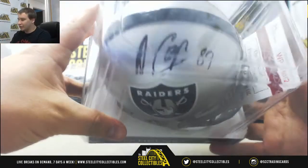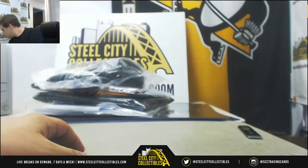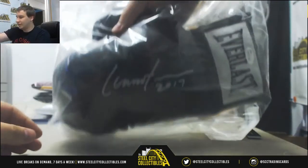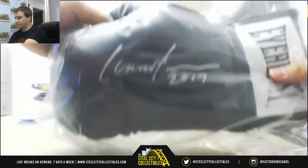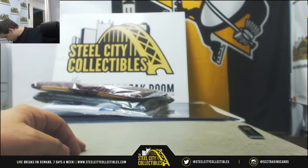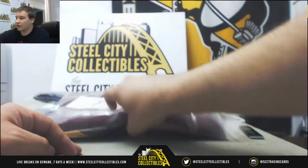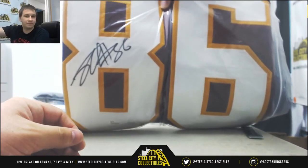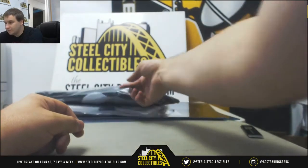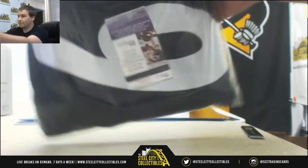Next up, mini helmet of Amari Cooper, JSA authenticated. Next up we've got a signed boxing glove of Lennox Lewis, JSA authentication on that. Next one up, an autographed jersey — Jordan Reed for the Redskins, JSA. Steeler signed jersey, JuJu Smith-Schuster, JSA on that one.